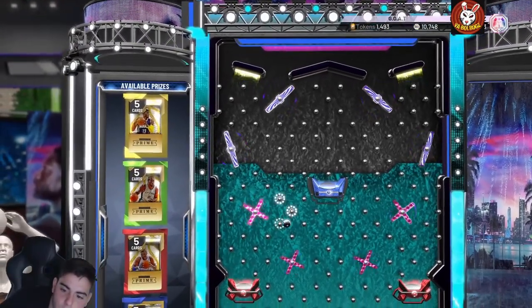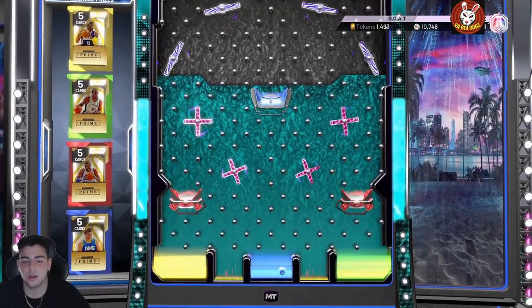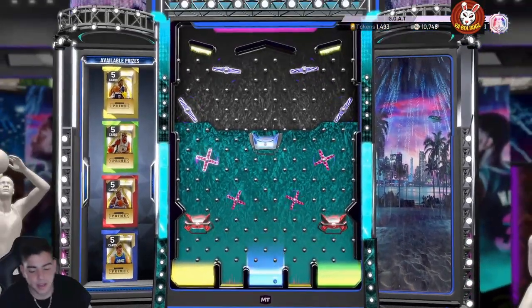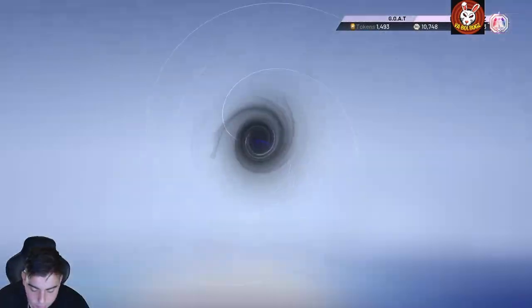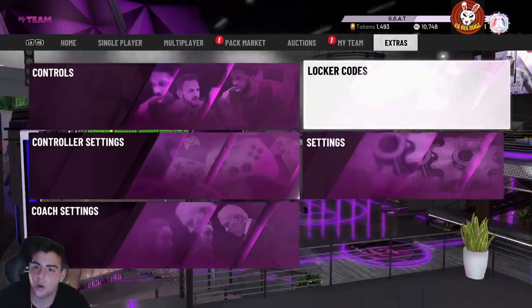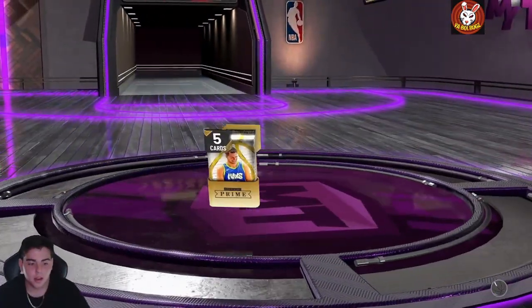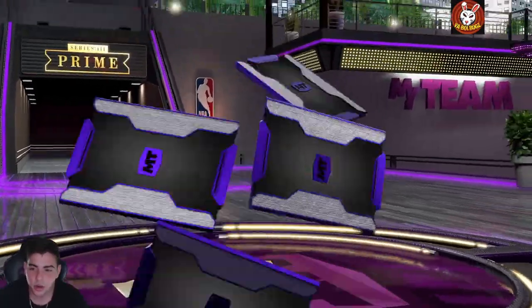Anything other than Odom and Luka is fine. Looking good — we got the Luka one. We're going to pop this pack; this is a pretty solid locker code. And then we're going to throw up the other locker code on the screen. Here is the code, here is the pack. Let's get it, let's see what's going on here. Reveal.